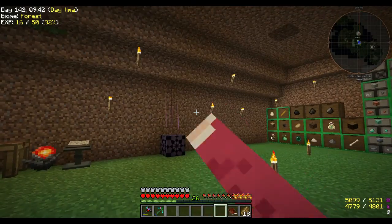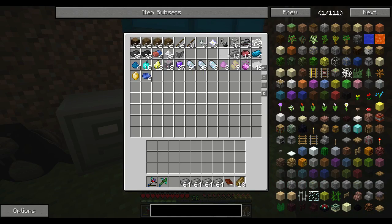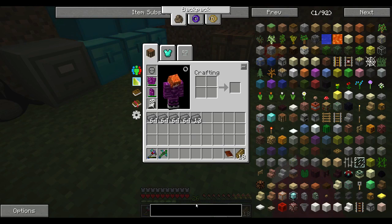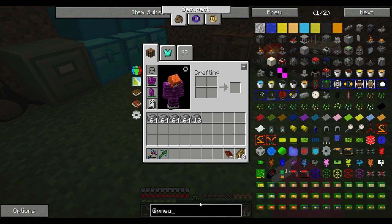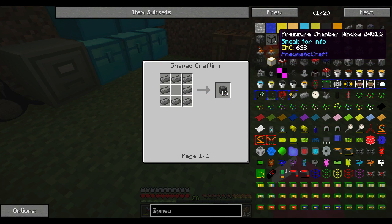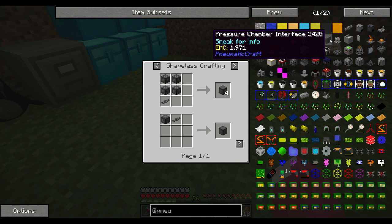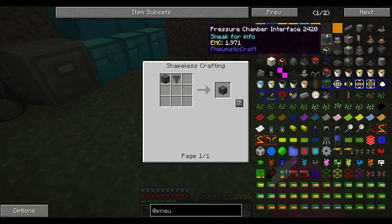Plan for today: I want to start getting into Mekanism and such, build all that stuff - I have compressed stuff. Also start getting into the refinery and thermo-pneumatic processing plant. That's cool because of the oil and such. We have a bit of oil back there so we can refine it. I can make more compressed by putting a stack of iron blocks.